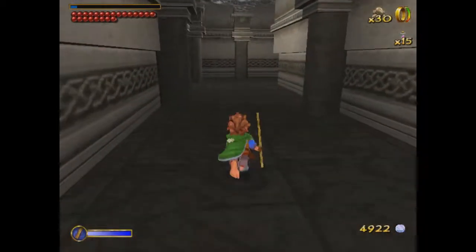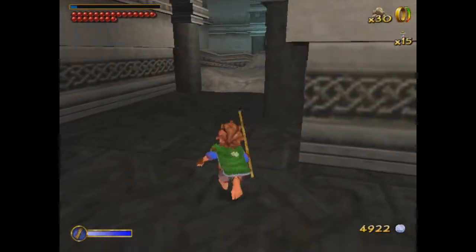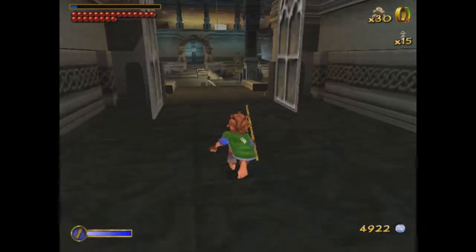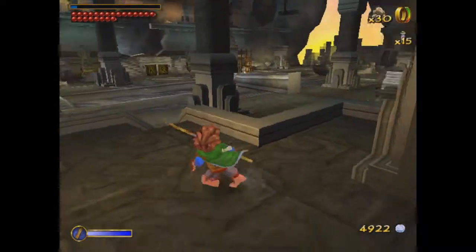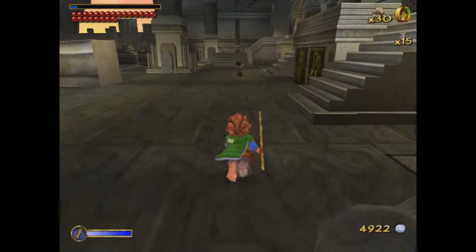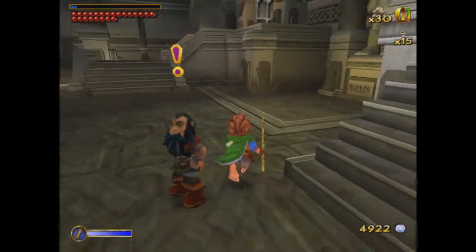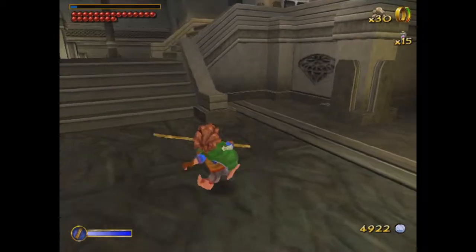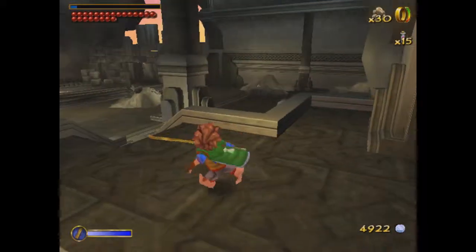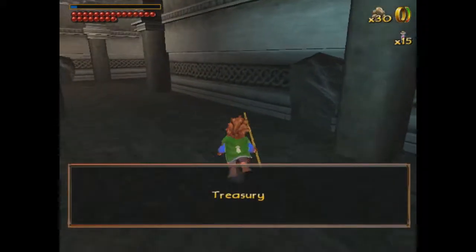Luckily, once you kill enemies in this game they don't come back, so we can freely just walk through this hallway without having to worry about getting eaten by spiders. So we got the lift working. Now we can get into the forge, I guess. Or... this is the treasury. Now I don't think we can go in there yet — maybe we can. I guess all the doors are open.